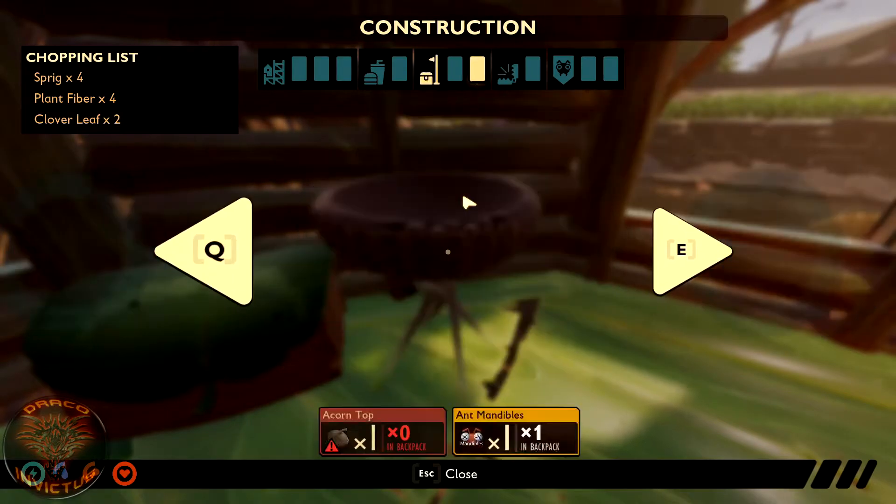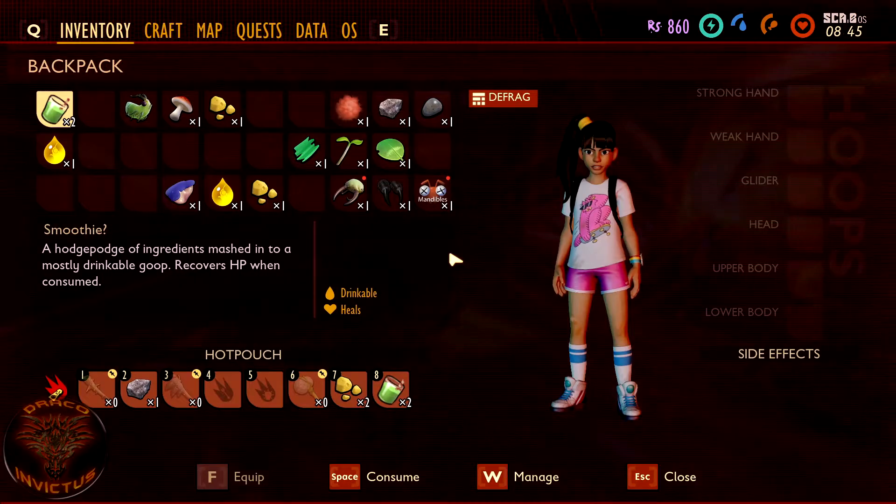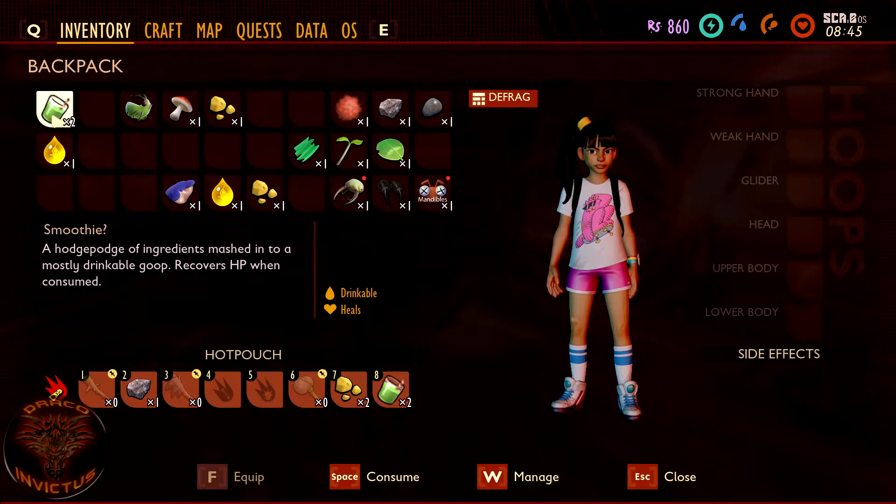The smoothie station is under the food category. It requires one acorn top, four sprig, and five grub goop to make. Now by default, if you just drop any random items — you could drop three rocks into the smoothie station — you will get a smoothie question mark. It is drinkable and it provides really good heals. I like running around with smoothies in my backpack so that if I'm fighting a spider and they hit me pretty hard, I can drink a smoothie and it gives me about 25% health back each time. There's a slight cooldown of maybe a couple seconds between each use, so it's not too bad.